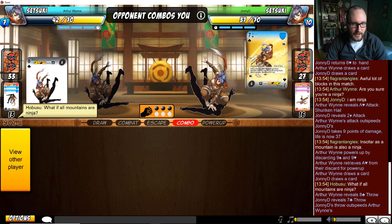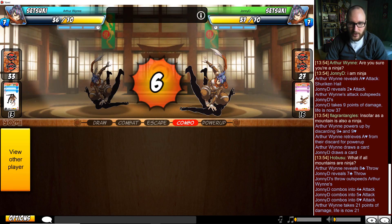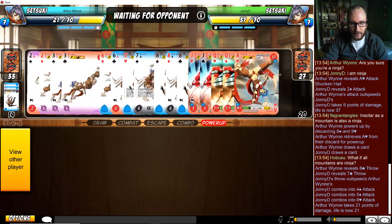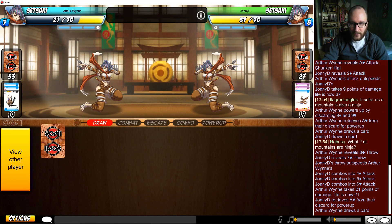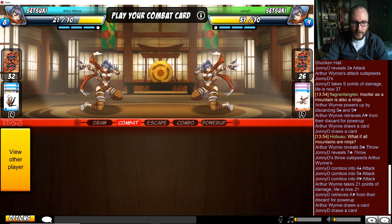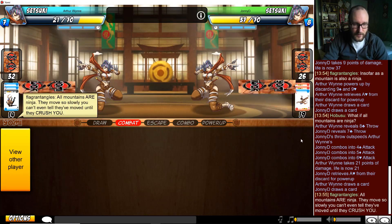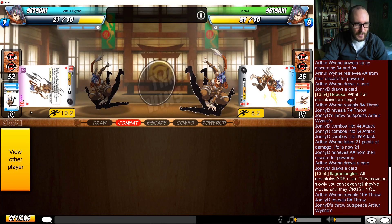Johnny D getting in with the seven throw, dealing some nice damage. He's going to be forced to pick up an ace - he's got one in the discard. Pick card hand, so hopefully he's got another one, otherwise that's going to be a bit of a problem. As soon as you have an ace, a joker - ooh, the gutsy ten throw.